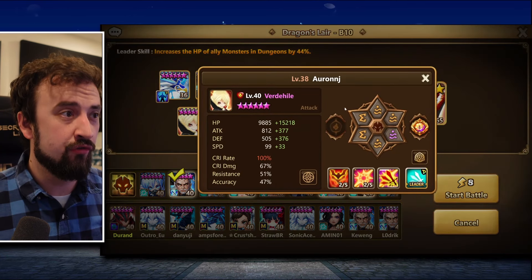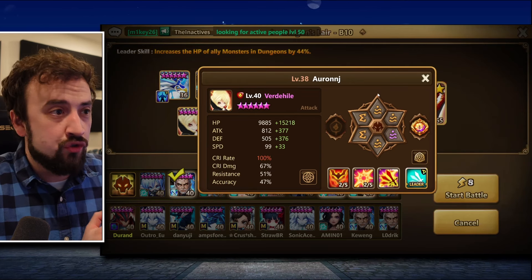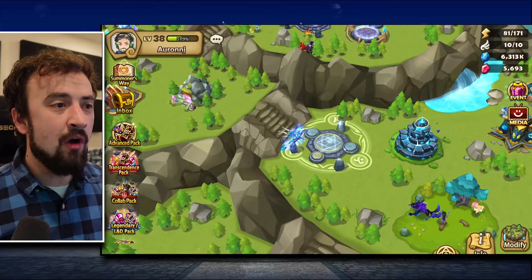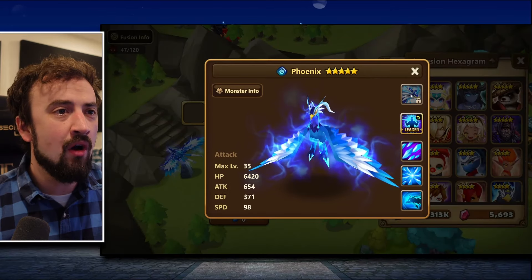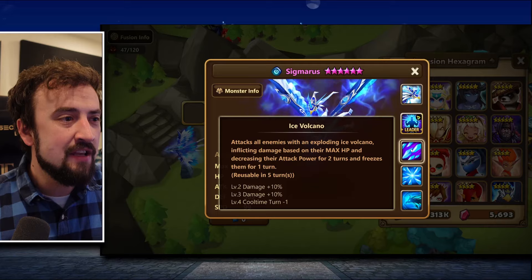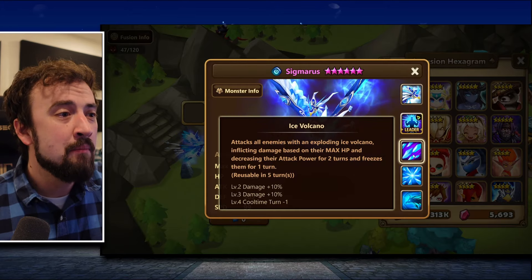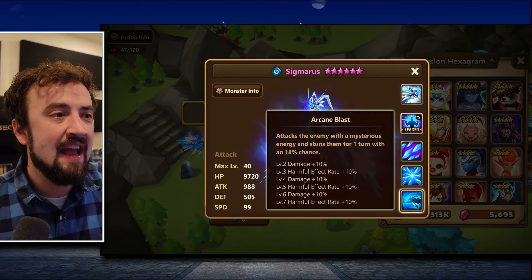I want to mention Verimos — another free-to-play farmable unit that for basically all content but Giants I've found to be clutch as a new player. Most of these units are found in the Fusion building. Phoenix turns into Sigmaris, and Sigmaris is important because he does HP scaling damage — damage based on the boss's max HP. You want to build him to land massive crits on bosses. He's your main damage dealer, plus he debuffs attack power.